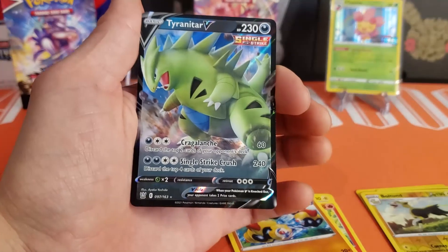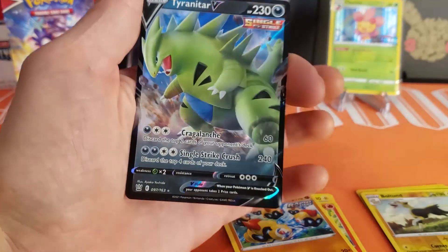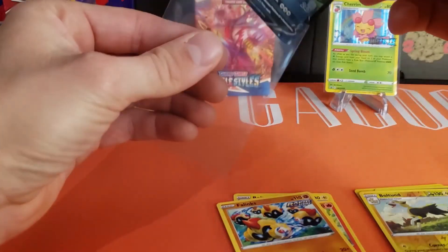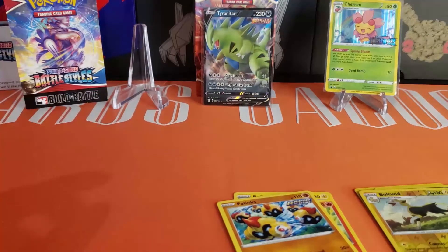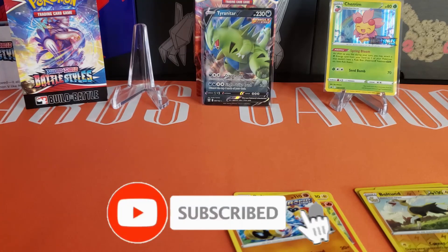Tyranitar V is our hit from this kit — I'm cool with that, I like Tyranitar, he's a very cool Pokémon. So there's our hit: the pre-release Cherim promo and a couple of reverse rares. Overall not too bad. I'm excited to open more of this set — I will be getting a booster box, probably this coming week. The card shop said they should have them as long as shipping isn't delayed, so you can expect that video in a couple of days. Thank you guys for watching — if you liked the video, hit that like button and subscribe if you haven't already. We'll talk to you guys next time.